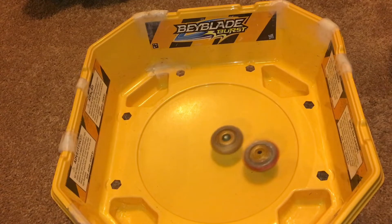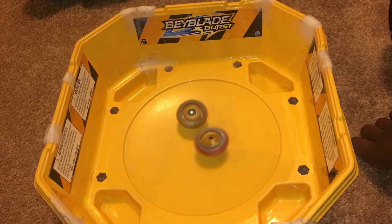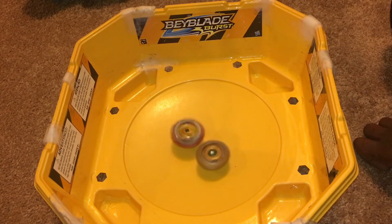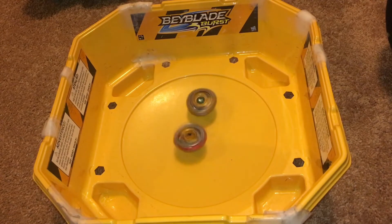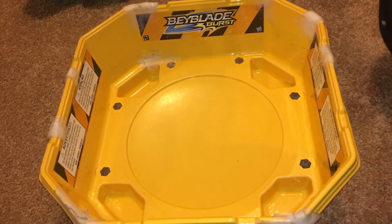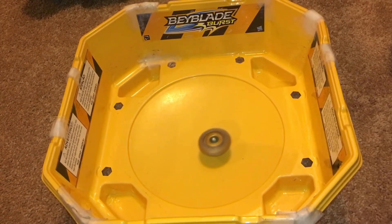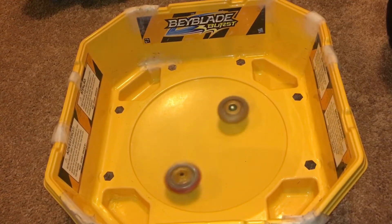But then there are bases like Chosen Valkyrie where only the centerpiece and the three wings are metal, and that's kind of disappointing. Because it's a super Z Bay, and they have to add a little bit of metal to make it part of the Chosen series. But at the same time, all the plastic and the unburstable gimmick basically takes up like 90% of the plastic, and the rest — the center and the three wings — are metal.